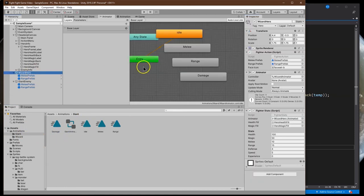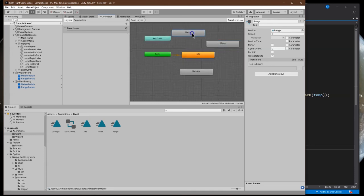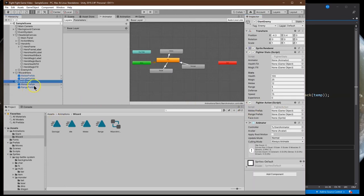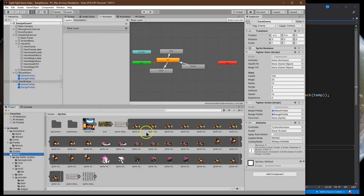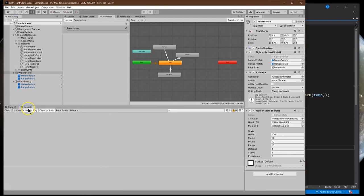Now let's do the same for our wizard character. I'm just going to finagle these around to make sure they're all connected up, so each animation can make a transition back to idle. That way when we trigger the animation because of an attack, it will automatically go back to the default animation on its own. For the wizard: idle should loop, we don't need melee to loop. I'll hit Control-S to save. Let's also put in our prefabs and face icon for the giant.